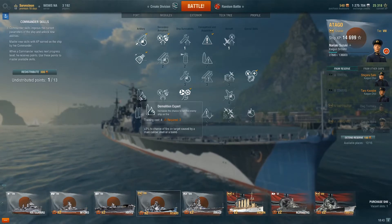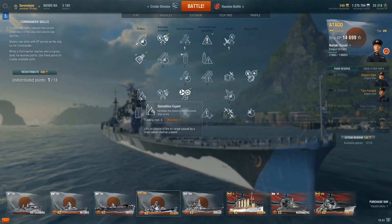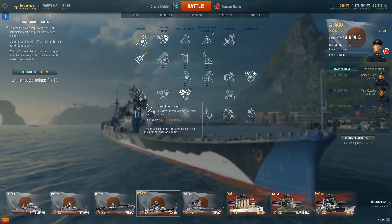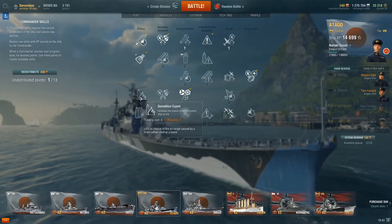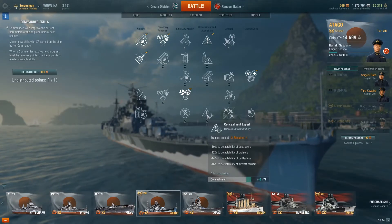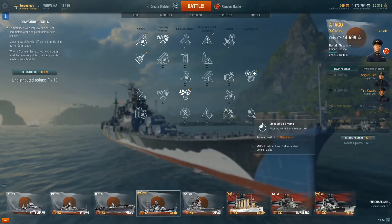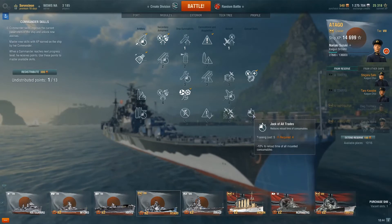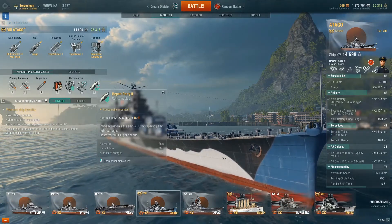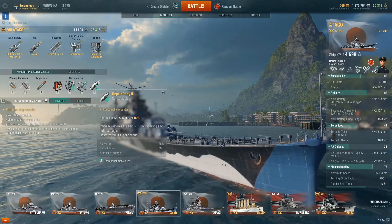Demolition Expert I wouldn't go for either — the Atago already has a 17% fire chance and adding 3% isn't really going to help much. It would help a lot more for ships like the Atlanta where the fire chance is only 5% but the rate of fire is very high, making that extra 3% more impactful. For the Level 5 skills, Concealment Expert might help, but Jack of All Trades is what you really want — the minus 10% to the reload time of all mounted consumables is going to help your damage control party and repair party recharge that much faster, really helping you survive better.